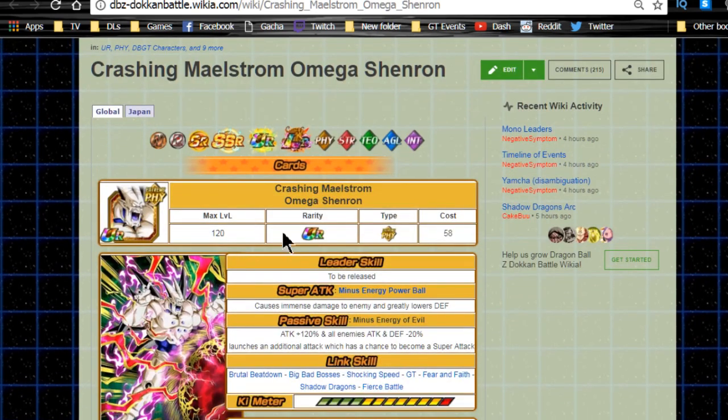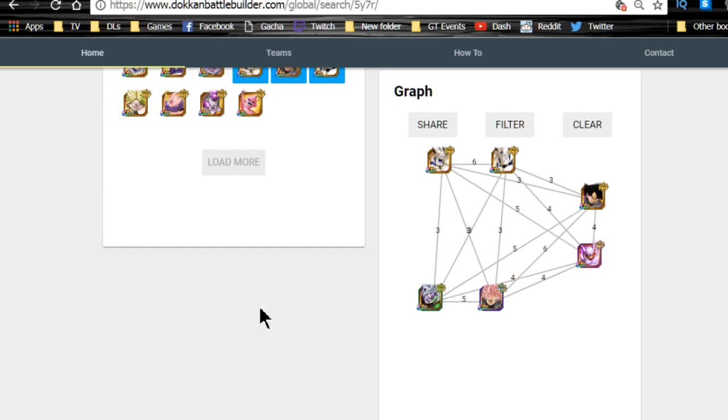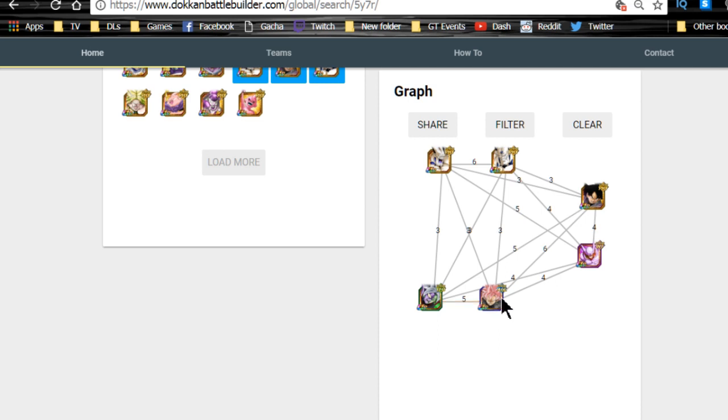Now I want to go over the team chart on screen. I really like this team — it's a double Merged Zamasu lead: ki plus one, HP/attack/defense plus 70%. First, you'll want Rose and Merged Zamasu linked together since you're only getting ki plus two to start. They give each other three ki through Fear and Faith and Dismal Future, so starting at ki plus five. Rose gives ki plus three, bringing them to eight ki total — well above the four ki needed for super attacks.